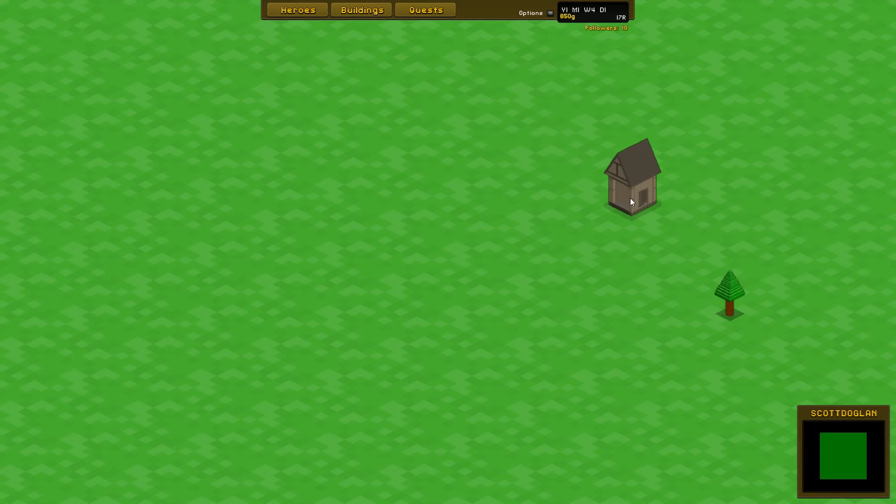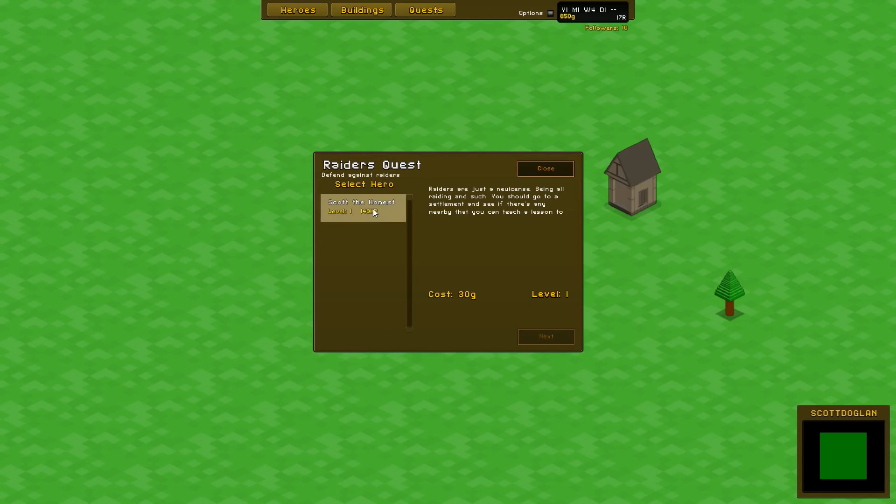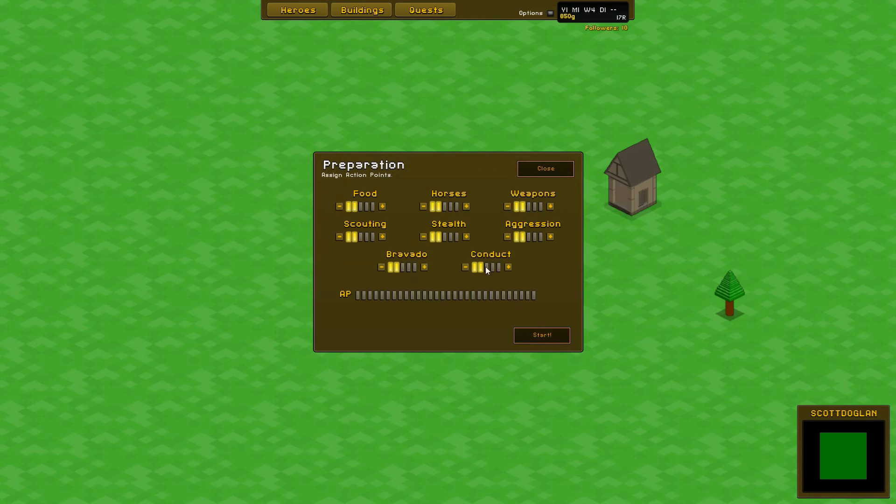Let's send him straight out on another one — send him out on the raiders quest. Raiders are a nuisance, being all raiding and such. You should go to the settlement to see if there are any nearby that you can teach a lesson to. Come on then — yeah, let's send him back to Raymond Reach.